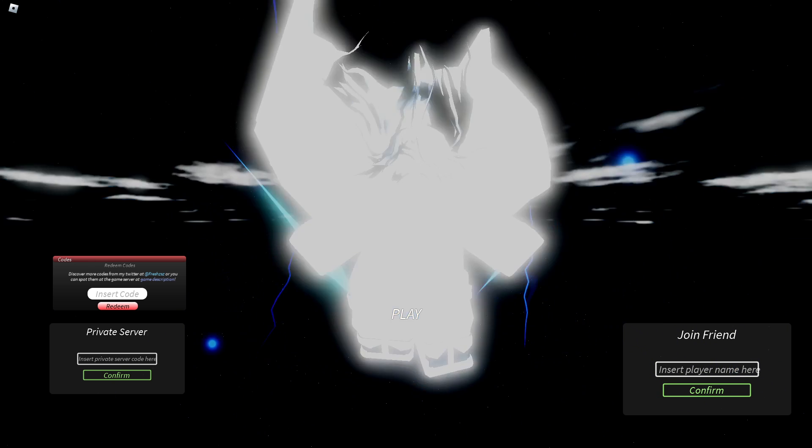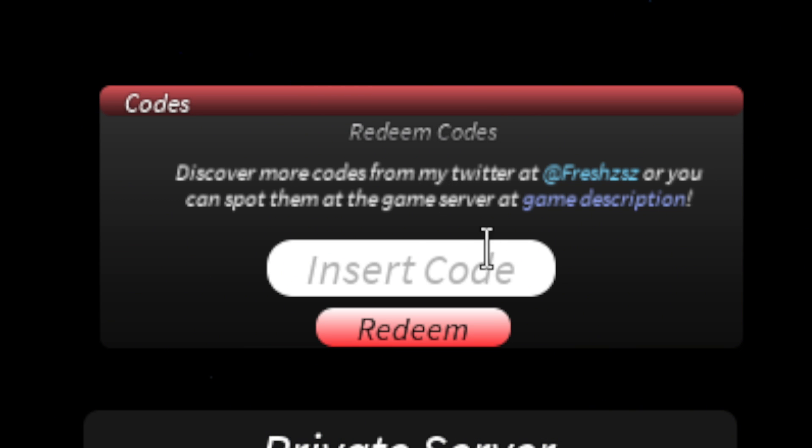Come to the main menu and go to the left side of your screen — you'll see the 'Insert Code' button right here. Go ahead and click on Insert Code.